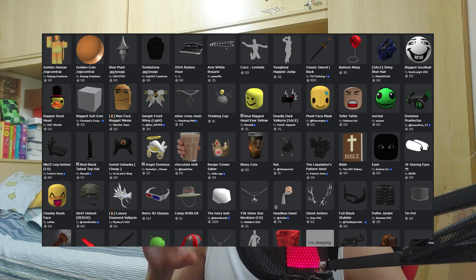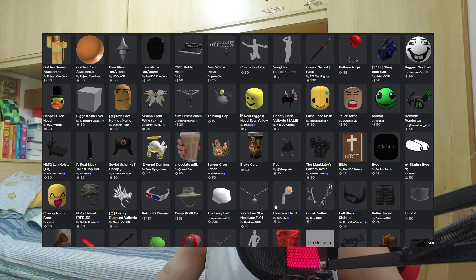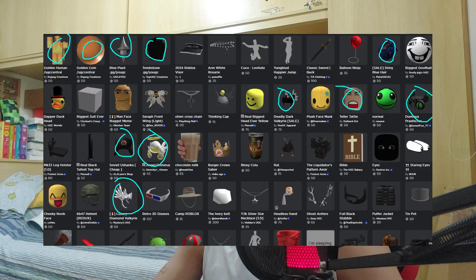Exhibit number two is a little less bad, depending on how you compare it. Here's my front page of my actual browser Roblox catalog. Just on this front page we can count at least 11 limited ripoffs. The golden human and the golden coin — the first two that appear — those two create the golden Roblox unlimited.